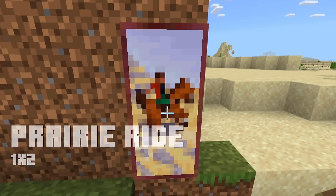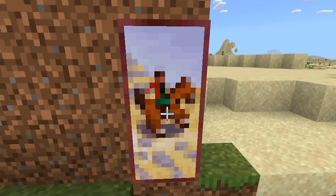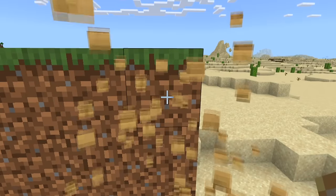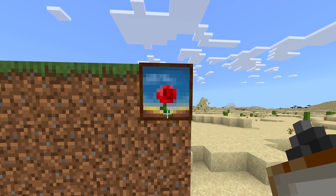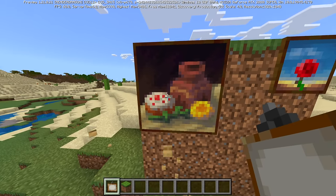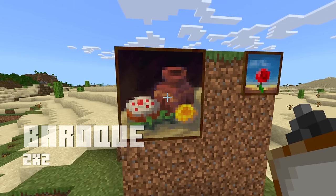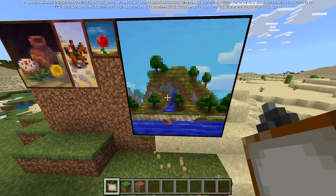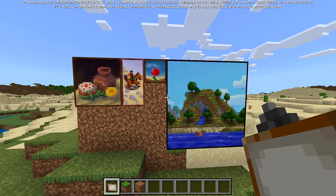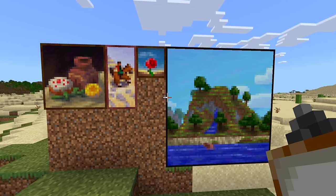Here is another one - a 1x2 painting. I'm not entirely sure this is a reference to anything; it looks like just a guy riding a horse into the sunset, very American western feel to it. There is a new 1x1 painting - cute little one by one, I like this. There is also a 2x2 with a cake, a decorated pot, and a sunflower. So there are your four new paintings.